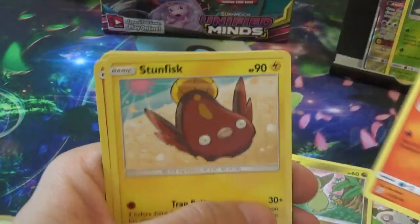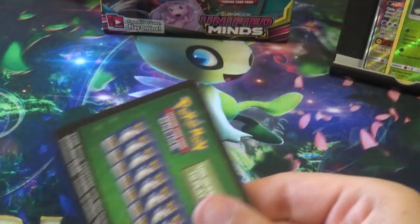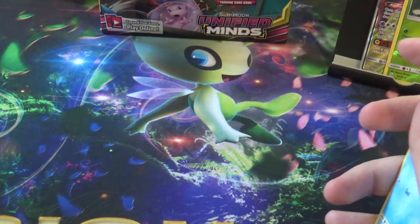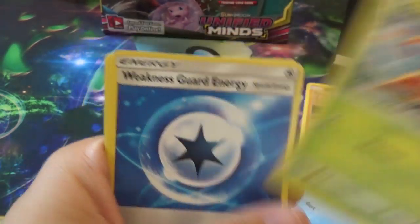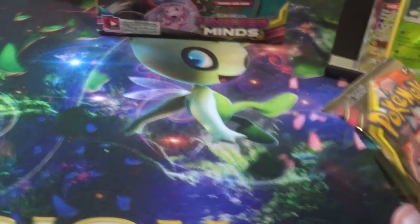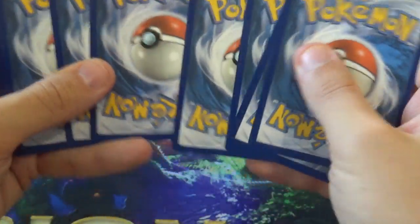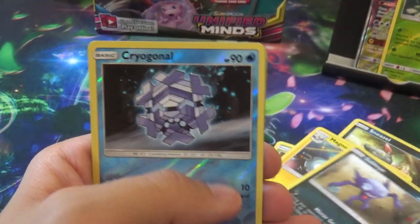Next pack: Slakoff, Axew, Fletchinder, Stunfisk, Onyx, Swadloon, Vionium Z, Blizzard Town, a Reverse Rotini and an Archeops. Then: Binion, Stunfisk, Woolly Gible, Lickerton, Dwebble, Weakness Guard Energy, Stadium Nav, Gabites, a Reverse Dedene and an Amoongus. Next pack: Dratini, Fungus, Honedge, Sneasel, Magnemite, Hapu, Magneton, Sableye, a Reverse Cryogonal and a Gold Tag Switch!